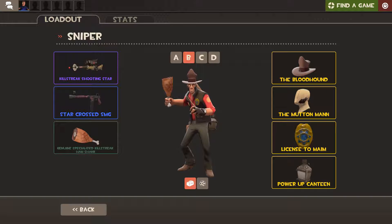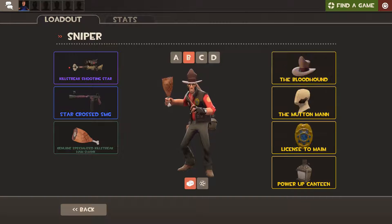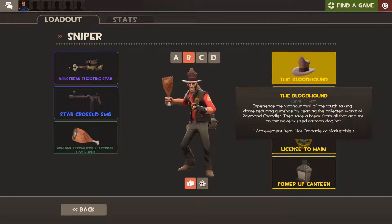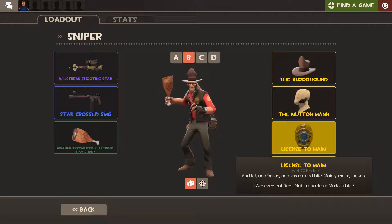Okay, up next we have the Bloodhound and License to Mame. This is a promotional item from Poker Night at the Inventory 2. It's the hat that Sam wears in Sam and Max — so it's one of my favorites automatically. And then the License to Mame — and Kill and Break and Smash and Bite, mainly maim though — is the badge that Max flashes whenever they go somewhere and want to shoot things. It's also a promo item from Poker Night 1.